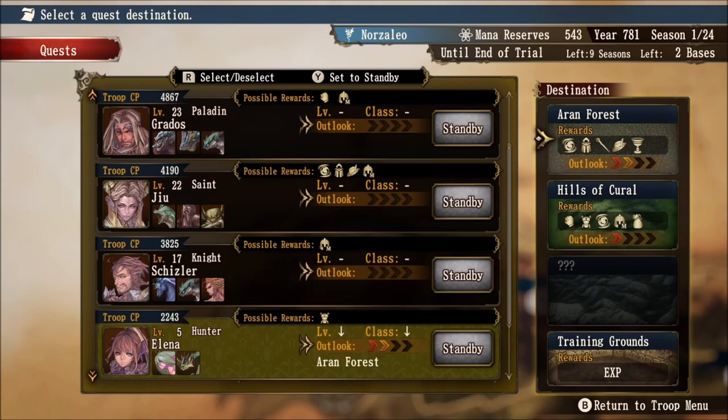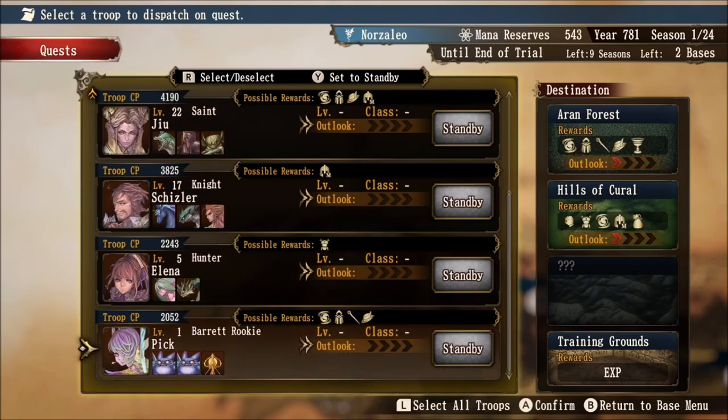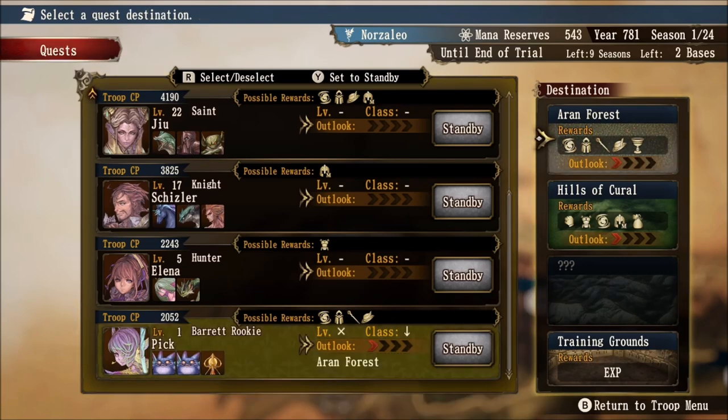If we change between Arran Forest and Hills of Corral, notice how her class symbol goes from a down arrow to an X. This means her class has no affiliation with the Hills of Corral, but has less affiliation with the Arran Forest. Less affiliation is of course better than no affiliation at all. This is precisely why she is getting two Outlook ranks for this location — due to her level and class both having a down arrow symbol.